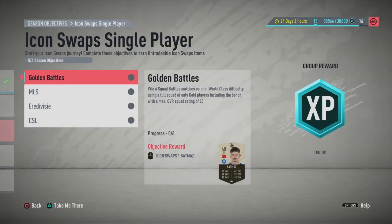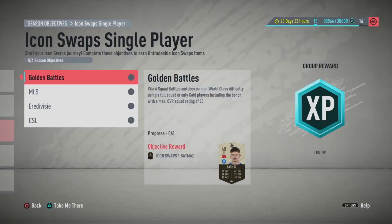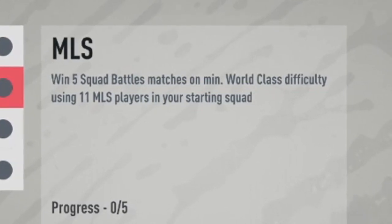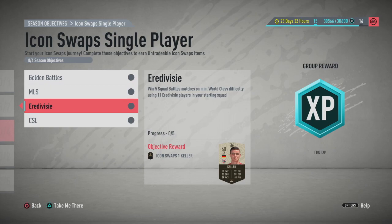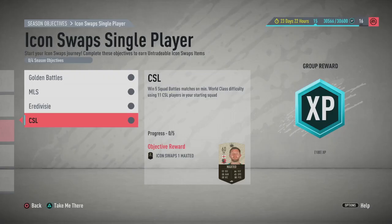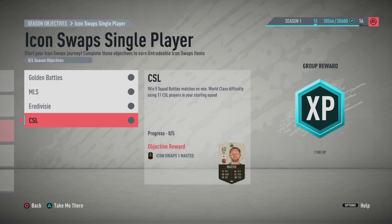For the squad battles section: the golden battles challenge requires winning six squad battle matches at minimum world-class difficulty using a team rated maximum 83 — you can use a bronze bench to bring the rating down. The MLS challenge requires winning five squad battle matches on minimum world-class difficulty using 11 MLS players in your starting squad. The Area Division challenge is the same — win five squad battles with 11 Area Division players. Finally, the Chinese Super League challenge requires five squad battle wins with 11 Chinese Super League players in your starting squad.